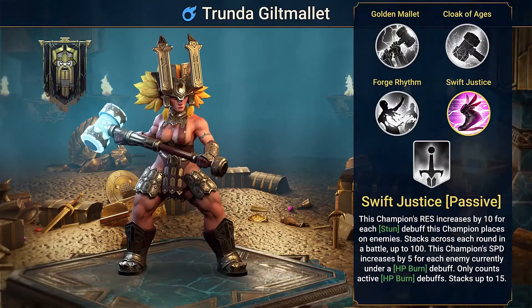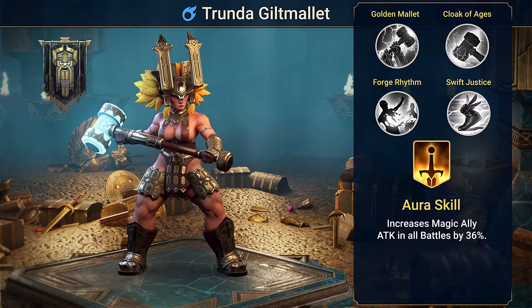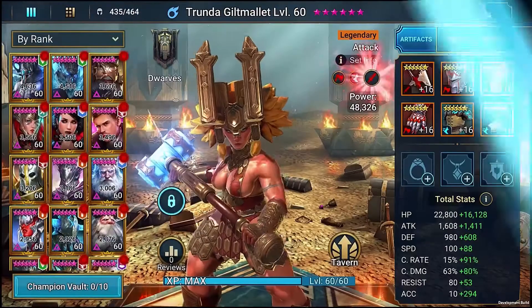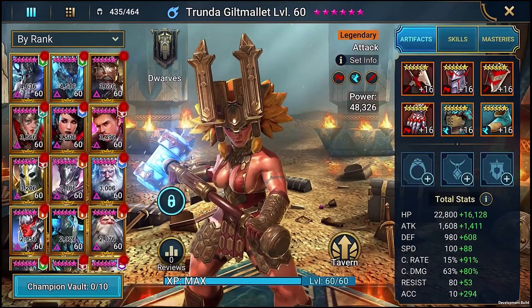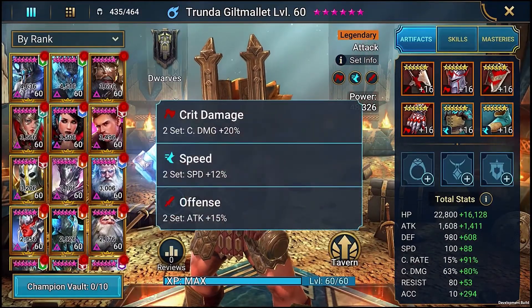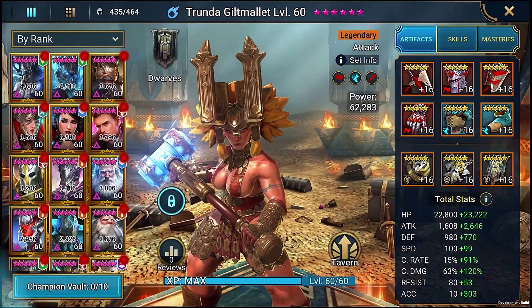Her passive skill is Swift Justice, which gives her extra resistance and speed for the debuffs she puts out. Alongside her stun debuffs, this helps make her super viable as a hybrid. Add her high base resistance in with the boosted resistance from this passive, and she becomes incredibly hard to lock out of a fight. Couple that with her increased speed, and she just keeps taking turns and pumping out the stuns.